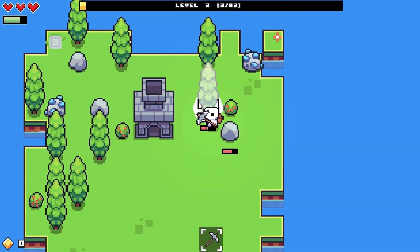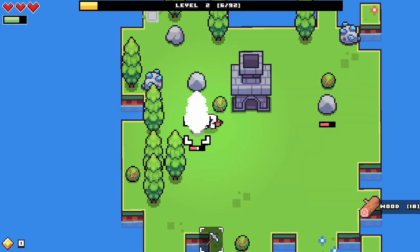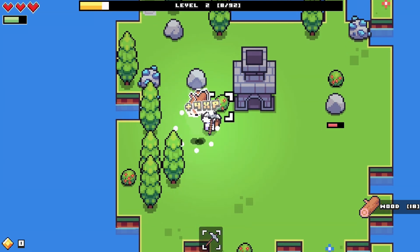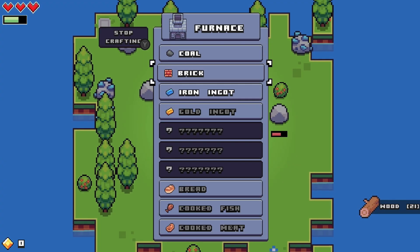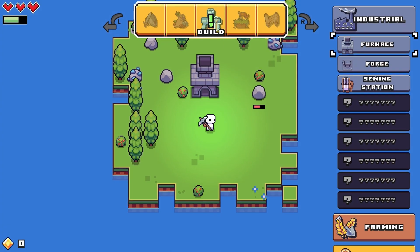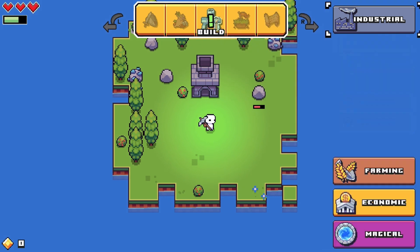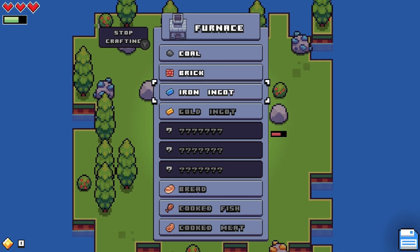Back to breaking down some more stuff, our favorite. In a second after I break this tree - what can I make now? Let's see, back to industrial. There's a forge - I need four iron ingots and four bricks. Let's work on that. How do I make bricks?